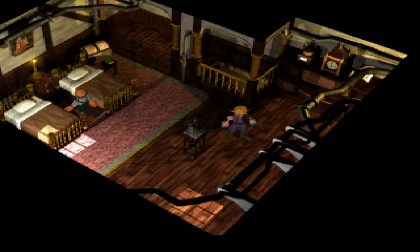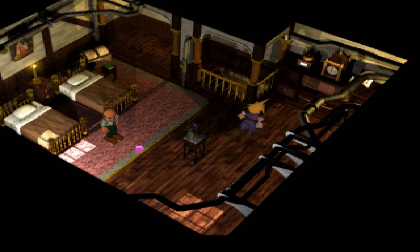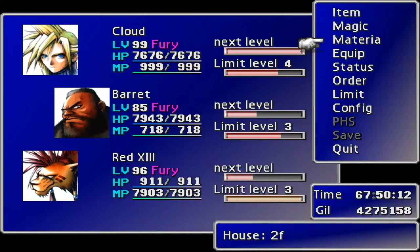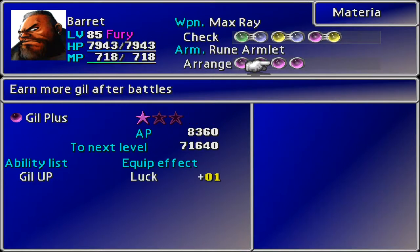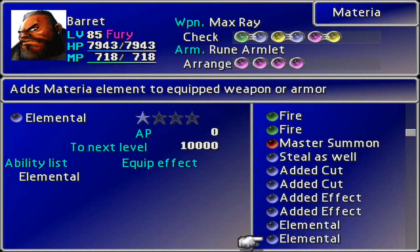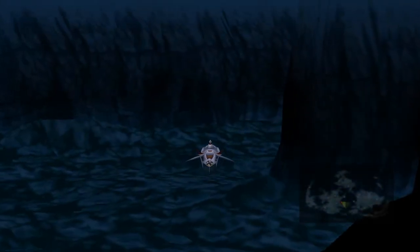I've said it a few times now — I think this is the last bit of materia we need to get. It's underwater materia — thanks very much. Let's go and have a look at it. Let's get Barret on the go here. Maybe the Speed Plus we can get rid of, maybe the Gil Plus as well. We're just trying to level it up so it doesn't really matter — it's not going to play too much in the next fight.